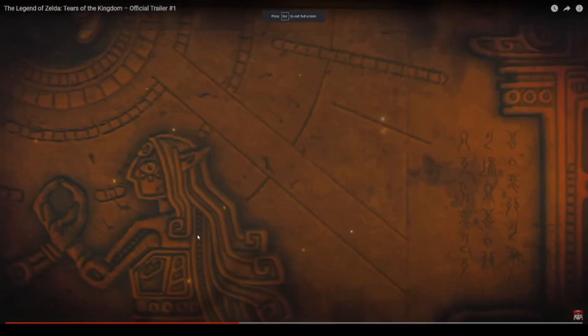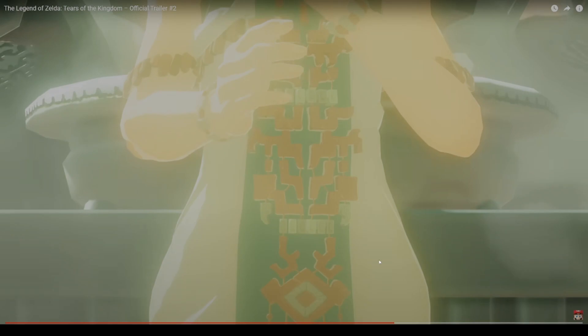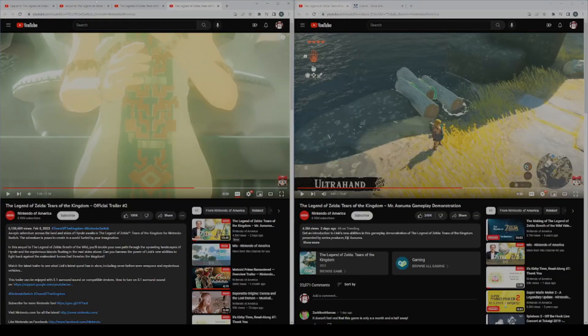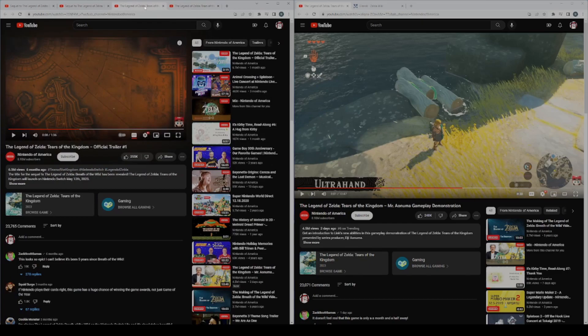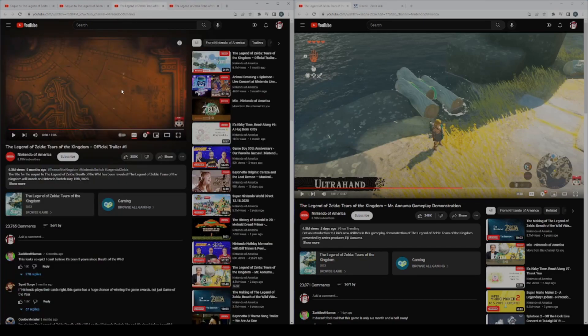He's dressed like the Goddess Hylia. Is this the first time we're meeting Goddess Hylia? Or is it Zelda fulfilling her role as the descendant? That's what I'm wondering.